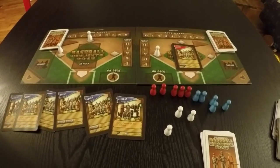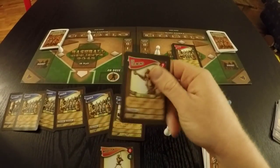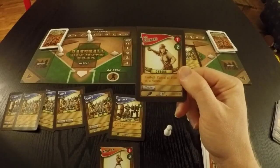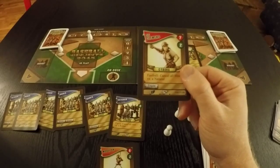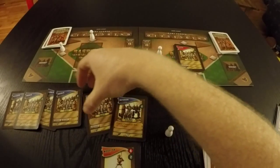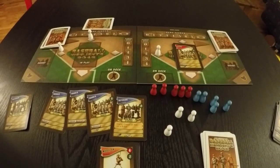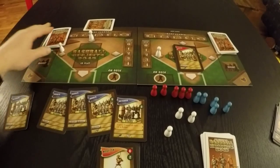There's a row of free agent cards that are available, and I'm just going to show you a couple of them here. The red number is how much you pay, and the green number is how much they also provide in future portions of the game. Once you take one of these, you put it on the top of your deck and send one of your lesser players to the minor leagues. This is the way you actually improve your team by removing rookies and veterans and replacing them with free agents that you'll draw in your next mini-game.